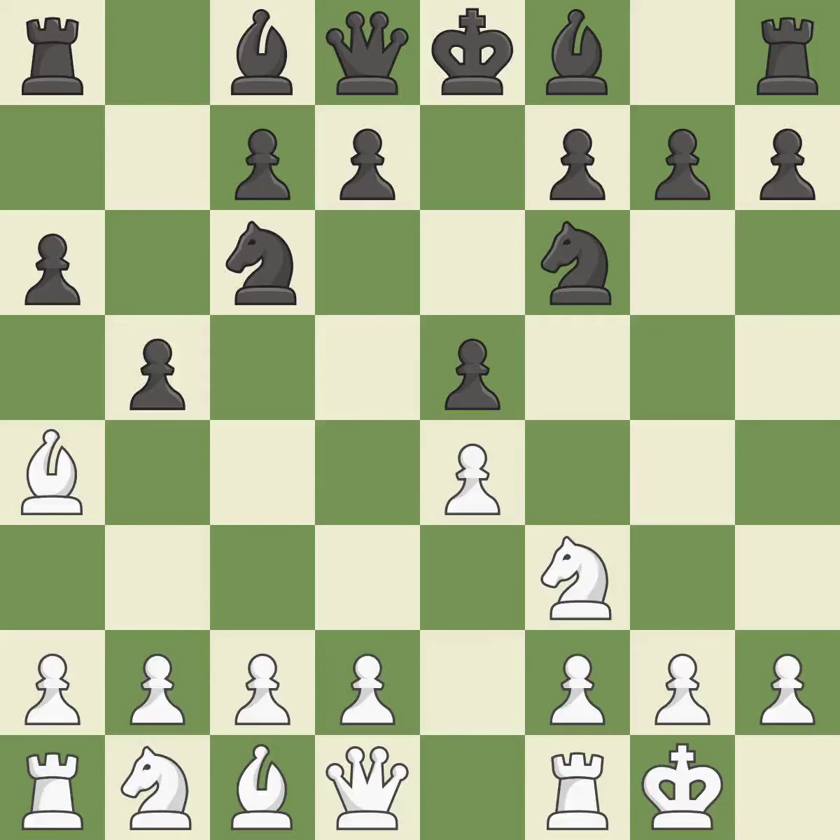Castling gets the king out of the center and prepares to develop the rook to E1. B5 gains space on the queen side and threatens the bishop on A4. BB3 retreats the bishop to a more active square. BC5 develops the bishop, attacks the F2 pawn, and prepares castling.